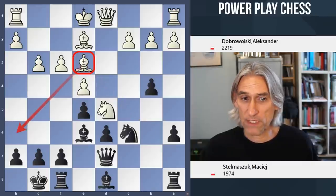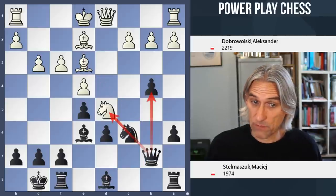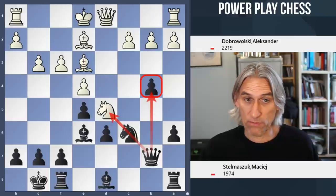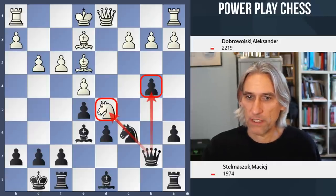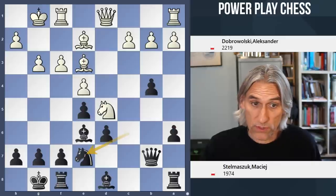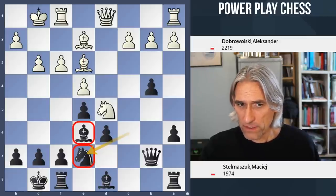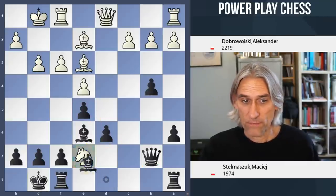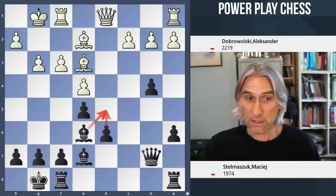White doesn't have to do anything about that - bishop e3, so white is still ducking the exchange, which I understand because this bishop is a strong piece protecting a lot of important squares. Now queen b7 is played - a very common spot for the queen in these lines - supporting the b-pawn but also looking through to that knight on d5, so pressure is building on that knight. Castles is played, and here black played a5, which I think is an excellent move. I would also consider knight e7 - strategically this is so common in the Sveshnikov - there are now three pieces attacking that knight on d5.